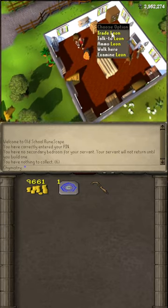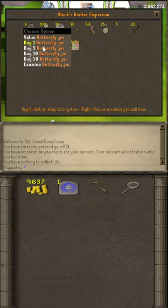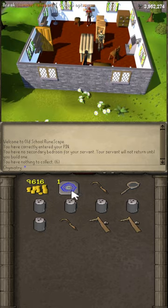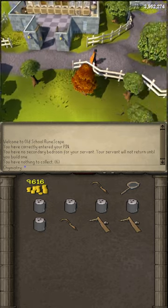To train Hunter the traditional way, buy a noose wand or head to Yannel and buy the supplies there. Feel free to buy a bird catching snare, butterfly net, and butterfly jars for your next training spot.